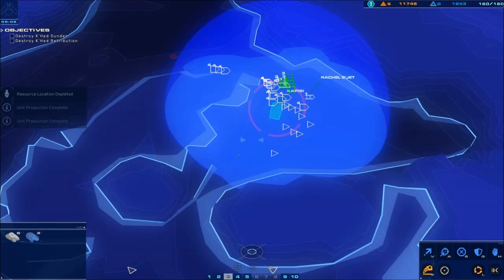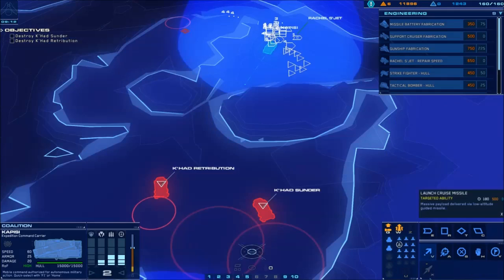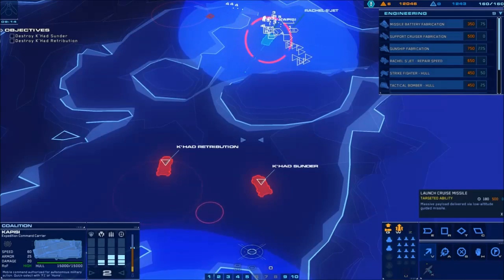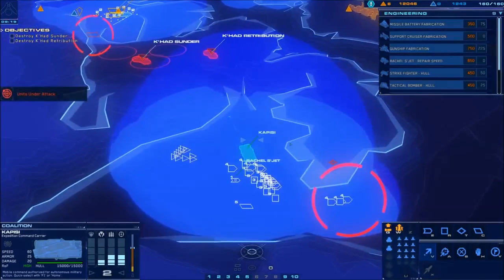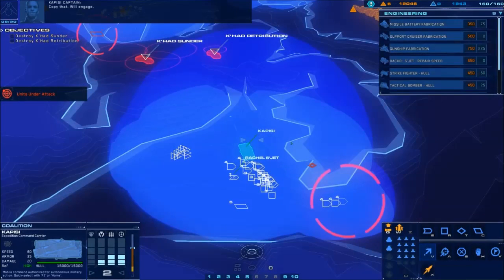We're going to try and meet them at the lip of this canyon. Hopefully our cruise missile is about ready to be used again. We're ready in our group of light attack vehicles. Ideally in this mission you can steal an Outerguard cruiser or two — try and nab one of those if you can.